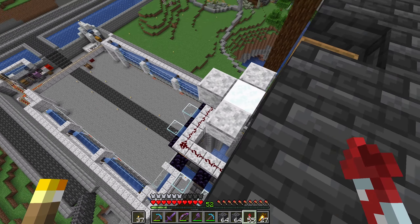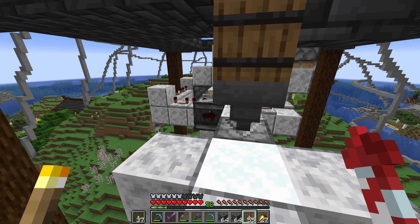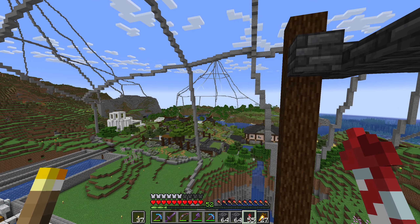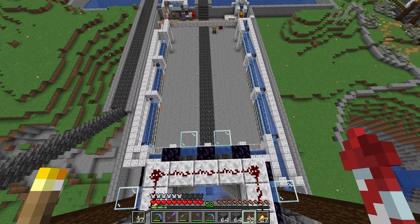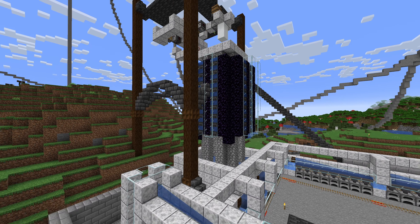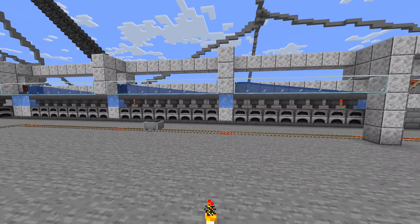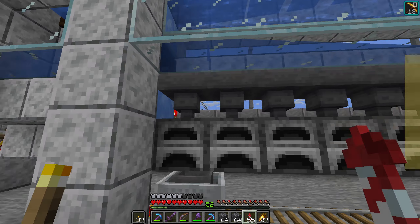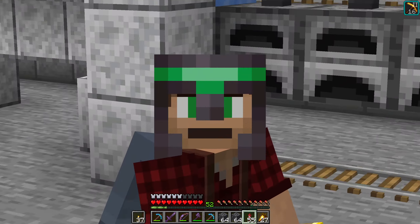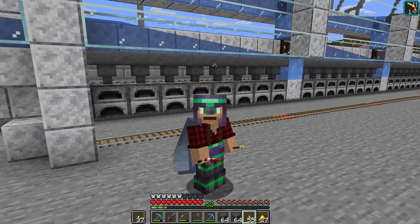This cobblestone generator doesn't use TNT duping. This is my loading section for the TNT - all I have to do is hit this and it will start the process. I'm not sure of the exact rates yet but I think it's somewhere around 30,000 to 40,000 per hour, potentially more. Per stack of TNT it should provide around three shulker boxes worth or more - similar to the sand setup from earlier. The cobblestone comes down into this system and works along a water line that ends up over here, dropping down to feed a 64-furnace super smelter.